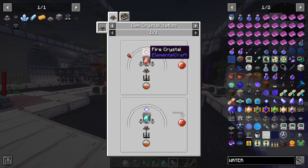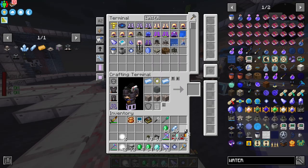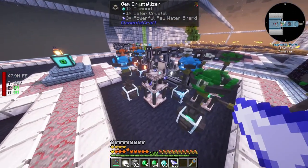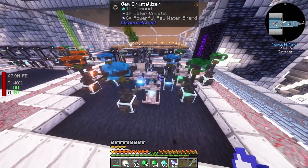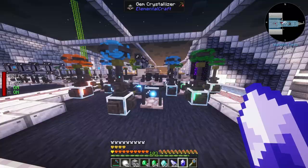The next thing we need is a gem crystallizer. We leach some water for a powerful water shard, but it needs a water crystal. Let's test this out - it did work. Water gem, nice!